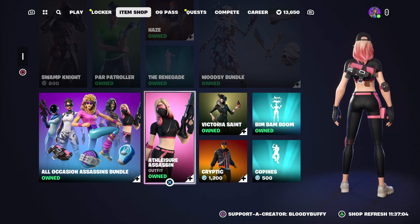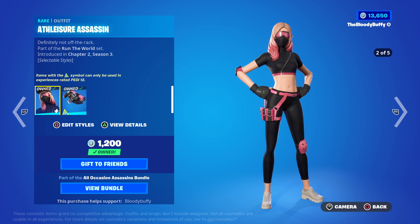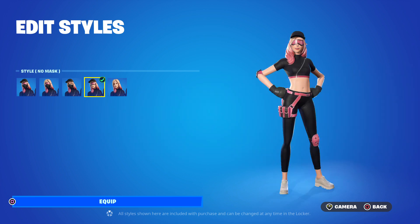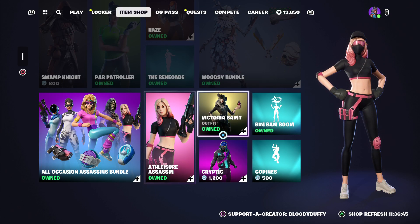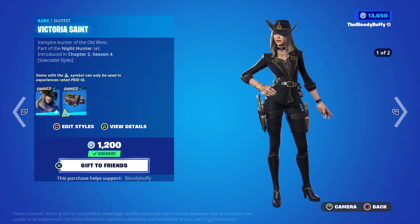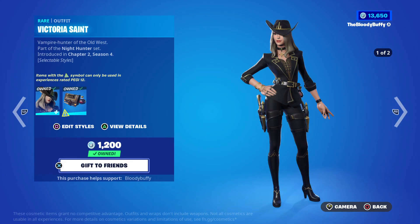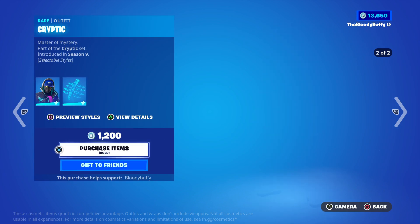You can also get the Athleisure Assassin separately — back after 67 days — with 5 edit styles: no hats, no glasses, no masks, and all off. Victoria Saint is back after 13 days, she just has a hat style. Then we have Cryptic, back after 33 days.